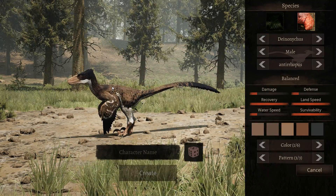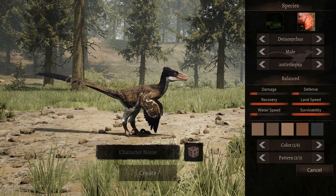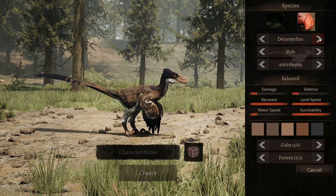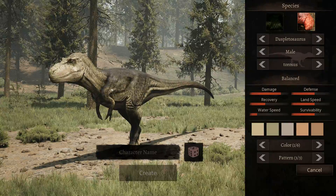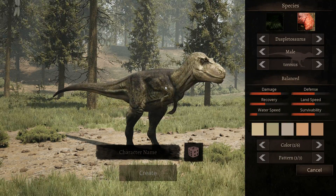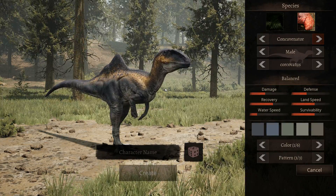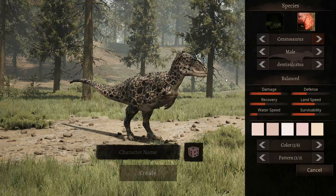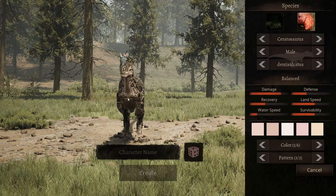This is deinonychus - looks very bird-like, but that's not a beak, he's got a mouth full of teeth. They were called the wicked claw, and there's a reason for that - his feet were used to gut things. Let's see what's next - he's got little horns, kind of like a ceratosaurus. And here's despletosaurus - some new ones I've never seen. Here's a ceratosaurus - awesome, see his horns! I love these guys, ceratosaurus would be a cool one to play.